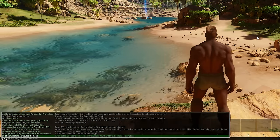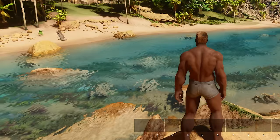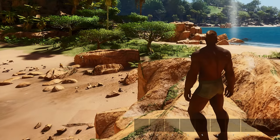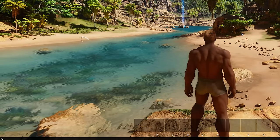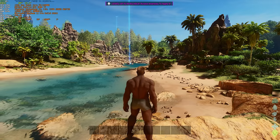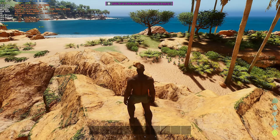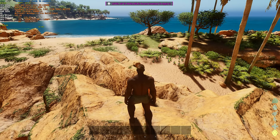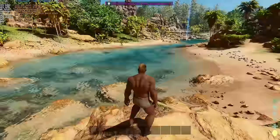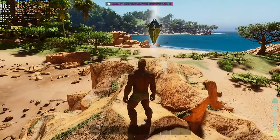Then sg.foliage.quality 0 — you may notice a boost in performance, though I haven't seen too much of a change here. Then grass.enable 0 — this is supposed to boost your FPS. I don't notice too much of a difference immediately, but you may need to reload the map. Turning it to 0, the grass does seem to disappear — it just takes some time.